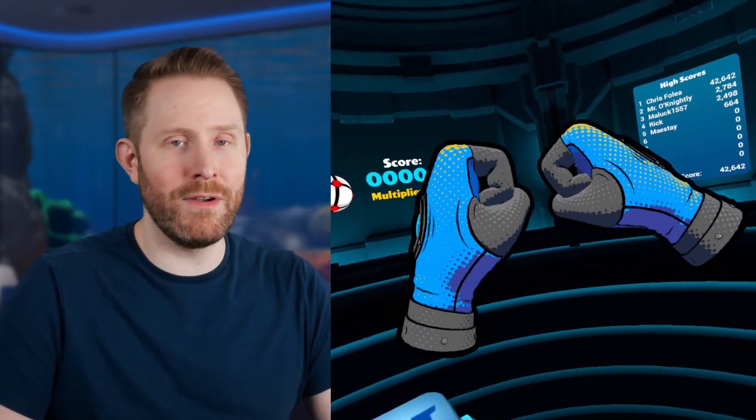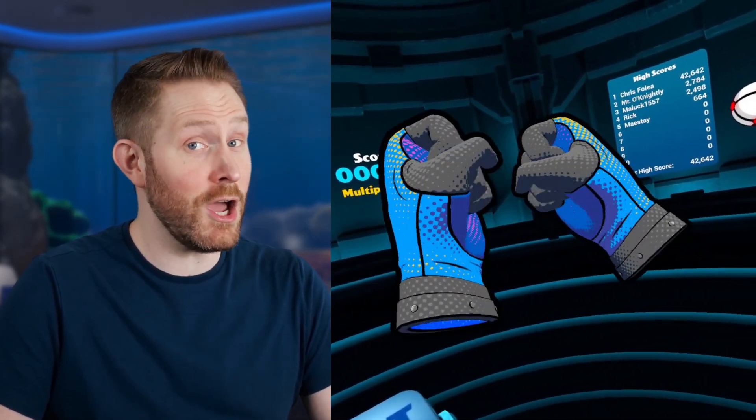I made these comic book style fists for my VR game where you punch things, and in this video I'm going to break down exactly how I did it in Unreal Engine 5 without using post-processing. It's completely in the shaders.